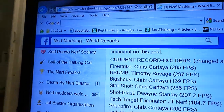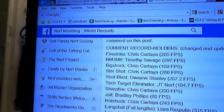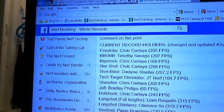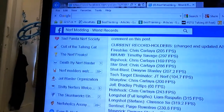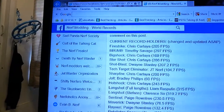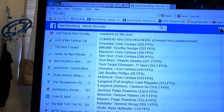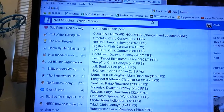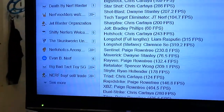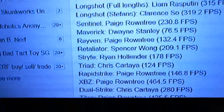Firestrike, 205. Big Shock, 169. Starshot, 286 — and that's not going to get beaten anytime soon. If I were to actually really try, I could probably get an FPS in the 295, 300 range. Sharpfire, 200. Hot Shock, 243. Triad, 124 — by 1 foot per second. And Dual Strike, 280.